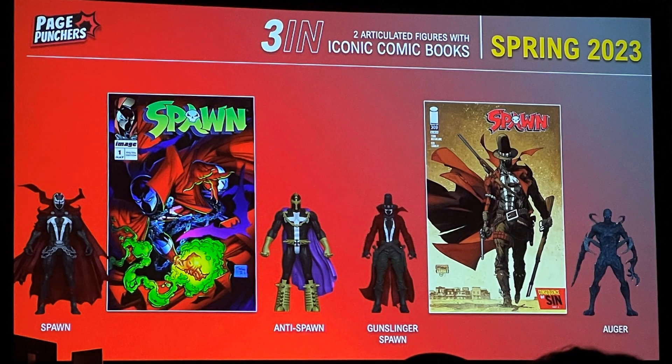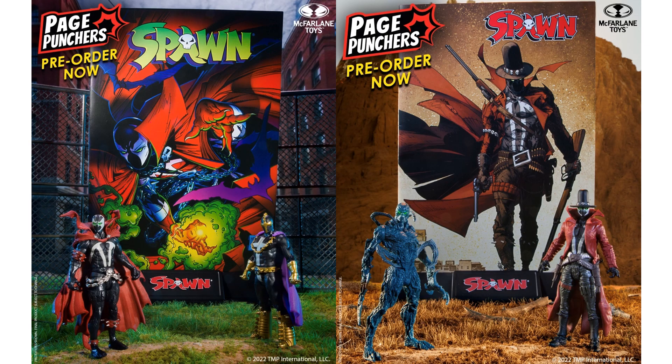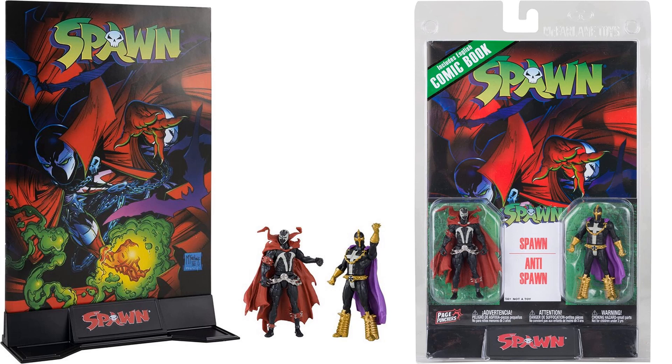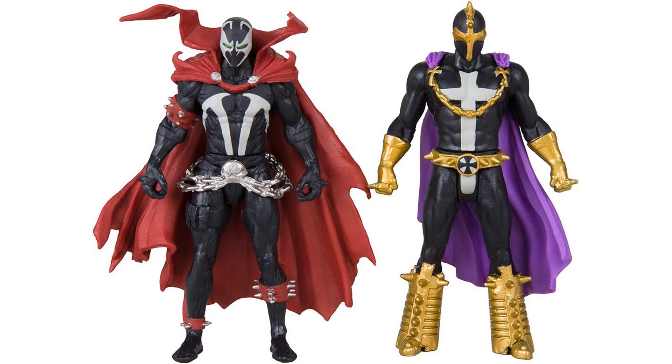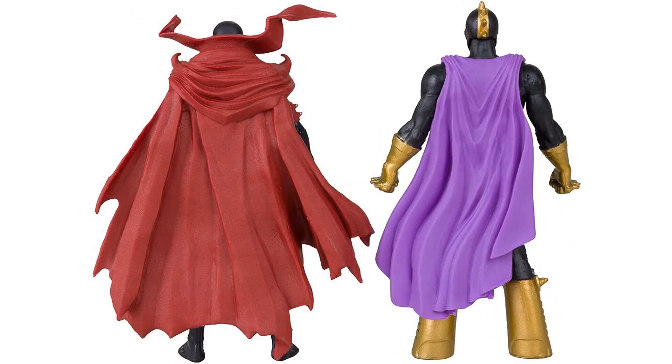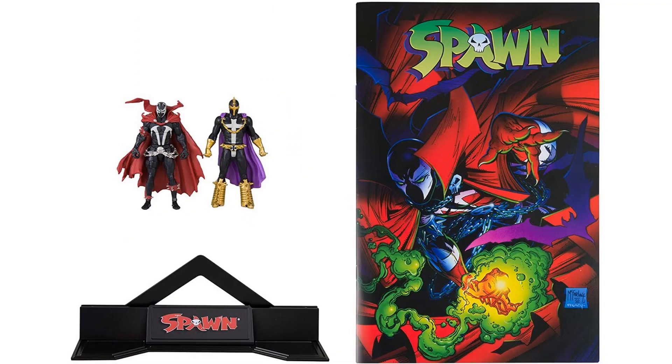Todd also teased at New York Comic Con 2022 that we'd be getting 3-inch Page Punchers for Spawn — with Gunslinger Spawn, Anti-Spawn, Auger, and regular Spawn, with the comic books. Well, here we are — we finally are getting them. We have 2-packs for each. Here's the first 2-pack with Spawn and Anti-Spawn. It comes with a comic book and a stand. There's the 3-inch figures with their capes on — very detailed for small figures, though not much articulation in these little guys. It gives kids the opportunity to read Spawn books and understand the history. There's that stand, the comic, and the tiny little figures.